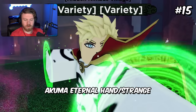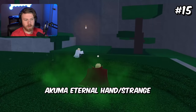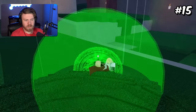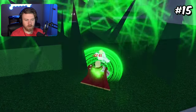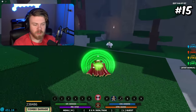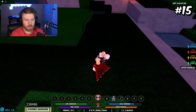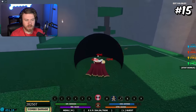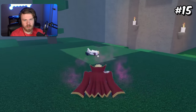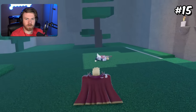Coming in at 15th place would be Akuma Eternal Hand and Strange. The only reason it's here is honestly because it is that good for PvP. You just get tons of iframes, you still get the bonus M1 damage from Strange itself, and then you obviously get the second life from the C-Spec of Strange and the second life from Akuma Eternal Hand. You can also get the iframe with the C-Spec of Akuma Eternal Hand. It's just a really good mode combination, and it also doesn't drain that much mode either.